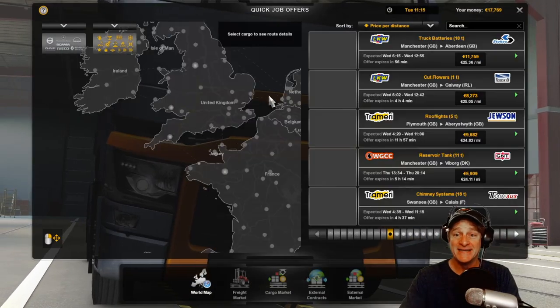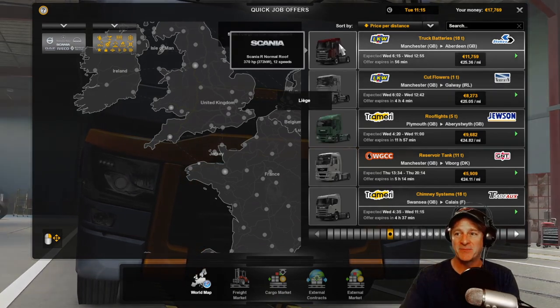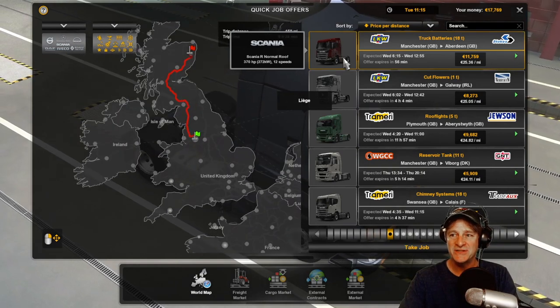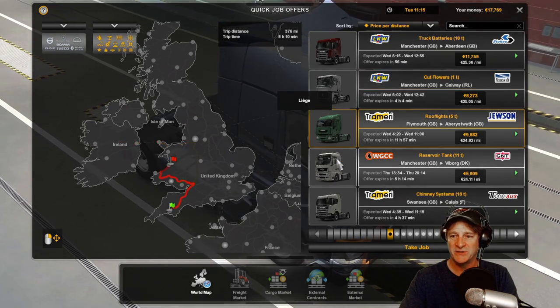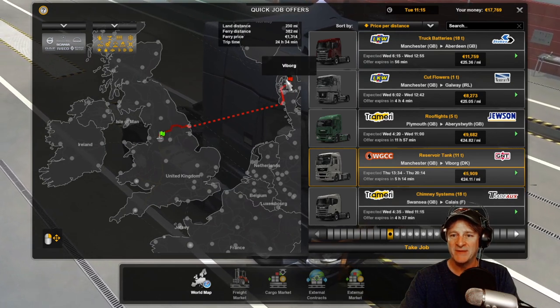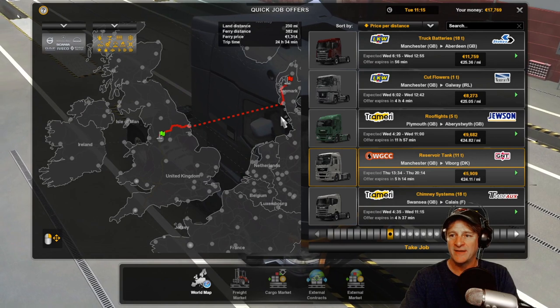We're going to jump into a quick job here. What I'm going to start to do is set these things up and then move forward a little bit. I'm looking for one that's going to be relatively short to minimize the chances that we're going to completely screw up. So I'm looking for a shorter delivery. I think we ended up in Manchester but I'm not sure that really matters. We could go to Denmark - that'd be kind of cool.